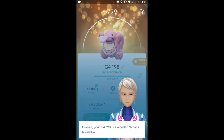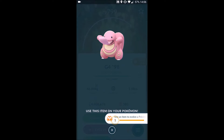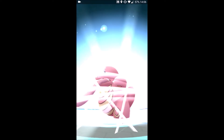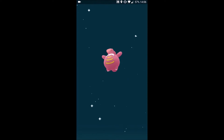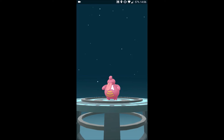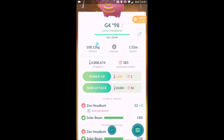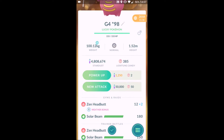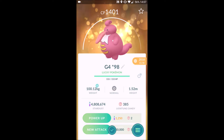I'm looking to get around 150,000 Stardust today. I do currently have 8 10km eggs, so if I can manage to pick up a 9th and hatch them during the day, I'll be looking to get around 200k instead. As for Swinubs themselves, I'm looking to capture around 250 or so.